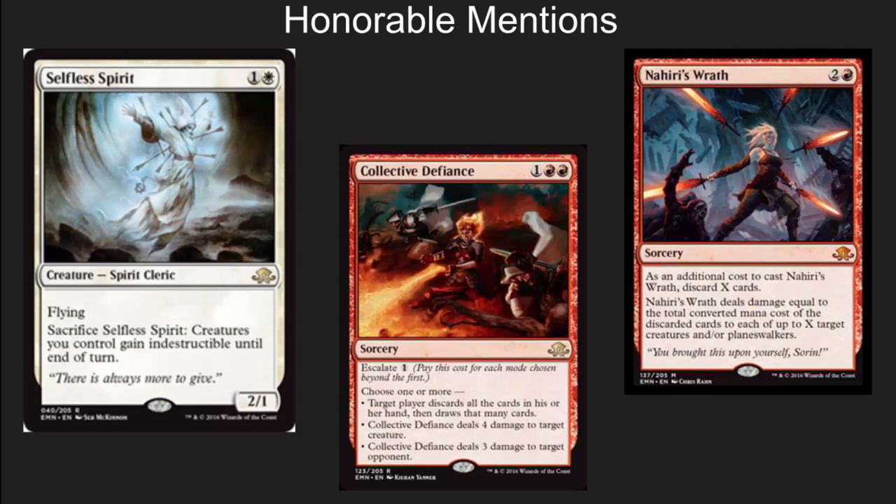Let's jump right in here with the Honorable Mentions. We've got Selfless Spirit, Collected Defiance, and Nyari's Wrath. Red I want to be really good, but the format is being dominated right now by Collected Company, and these are cards that aren't seeing play because of one or two cards being put in those Collected Company decks and the Spirit decks in particular. I think these are very strong cards. Once we see Collected Company drop out of the environment, they're cards that I would watch very closely. Selfless Spirit could have easily made the top 10, but there are several other cards from those decks that did. This is a very powerful 2/1 for 2. It's great in decks that are creature heavy, and that's the direction that Magic is going currently.